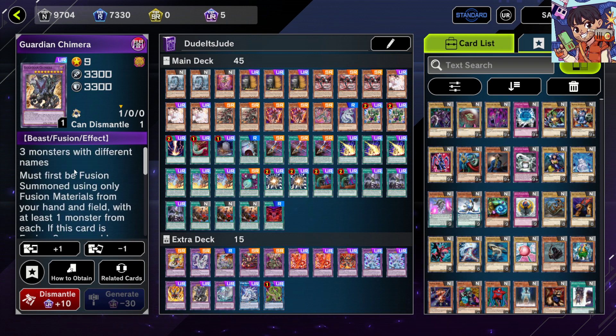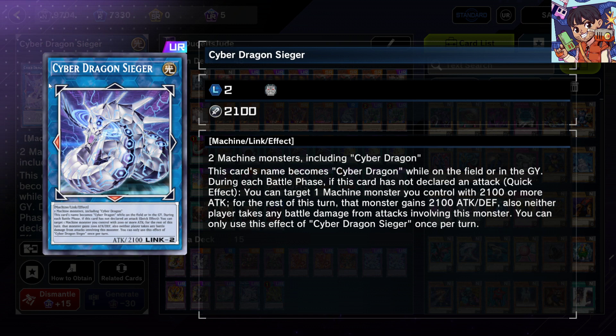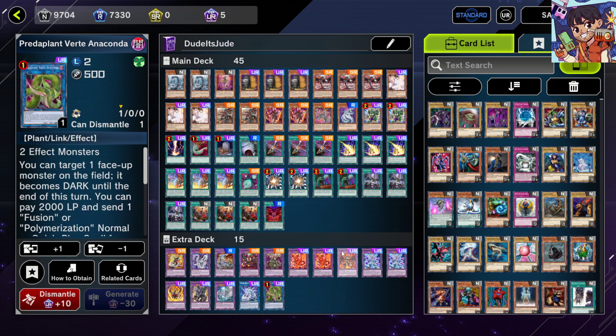Guardian Chimera is your premier Branded in Red target — always handy because it can pop cards and lets you draw. 3300 ATK is nothing to underestimate. Chimeratech Megafleet Dragon: if there's any monster in your opponent's extra monster zone and you have a Cyber Dragon on field, use that Cyber Dragon plus the extra monster zone monster for great removal — basically a Kaiju but Cyber Dragon. Zielgigas is your main link monster to push for game by boosting Rampage or Cyber Twin's ATK.